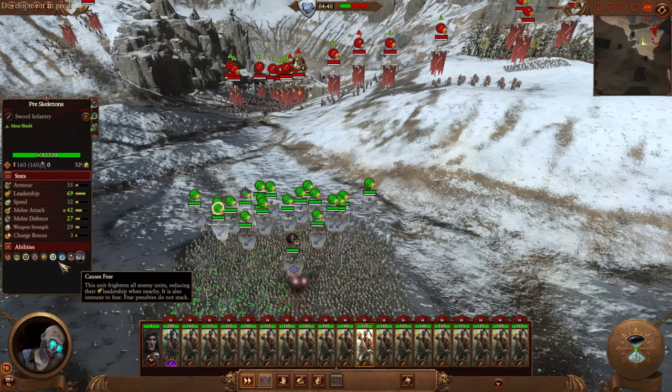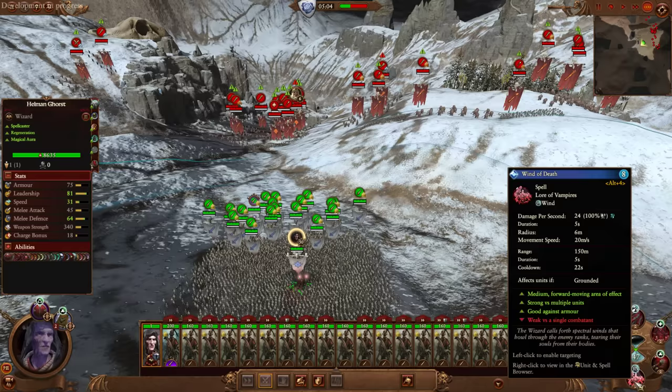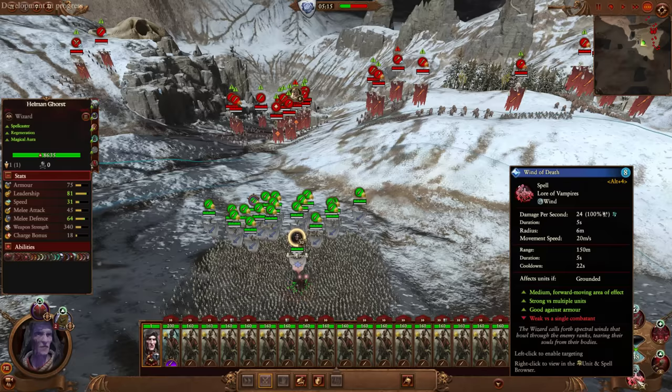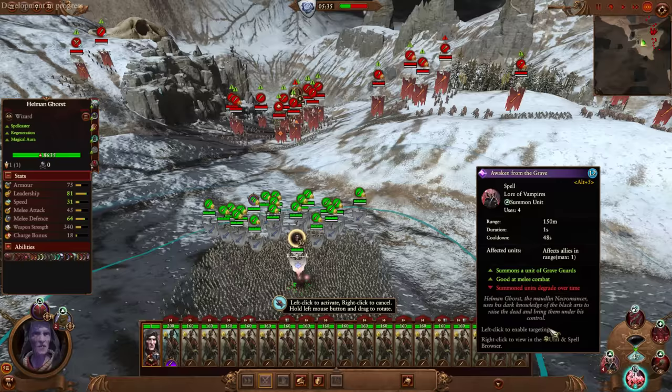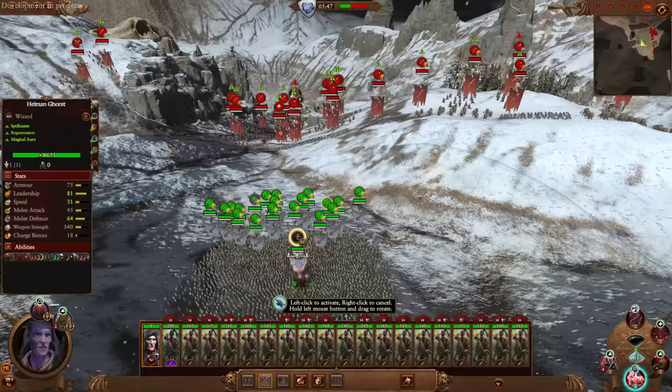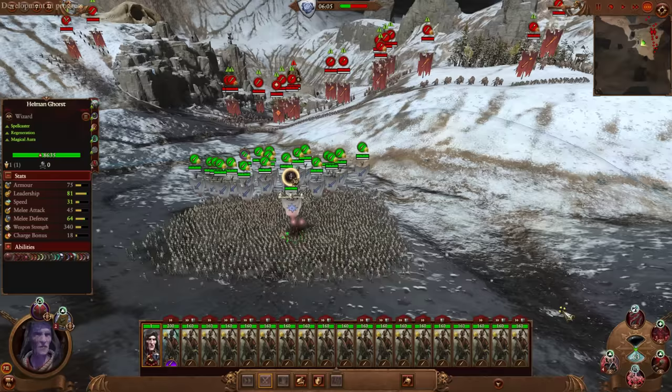Greasus himself has magical attacks, so that'll bypass physical resistance but not ward save. Normally what you'd do if you went up against something with a lot of infantry, you'd still just use Wind of Death. The regular Wind of Death is 24 damage per second, but when you overcast it, it more than doubles. Winds of Death upgraded is only 12 Winds of Magic with Helmungorst - that's really cheap. He's also got more access to Awaken from the Grave; in Warhammer 2 you'd only get two of those.